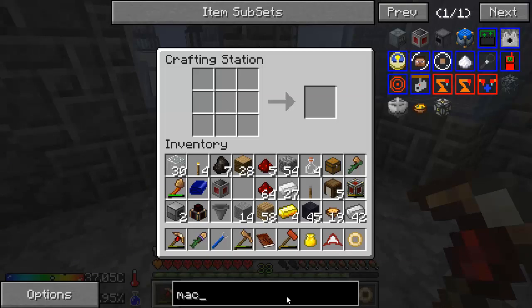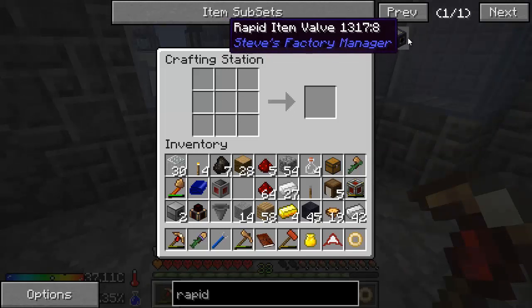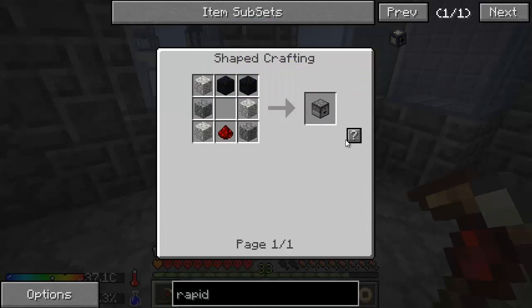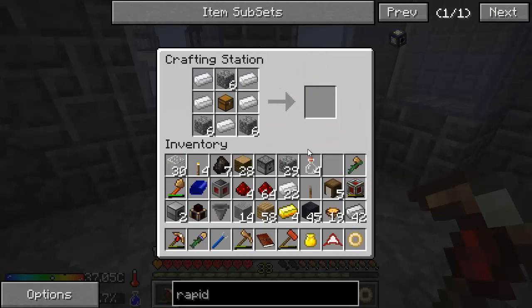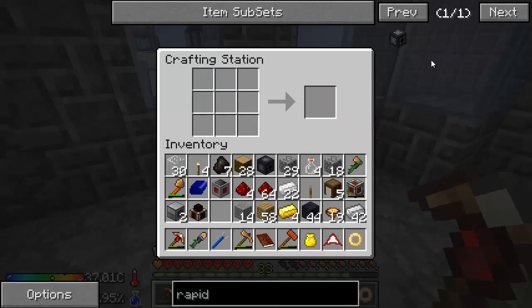I need a rapid item valve from Steve's Factory Manager. This is basically like a vacuum hopper but it works at like supersonic speeds — it's crazy, you guys are going to love how fast this thing works. We need two hoppers and a dropper. Let's make the dropper — that thing's really easy to make. And let's make the hopper. I've got the two hoppers, and that should make that guy. Then we combine that with gold to make the rapid item valve. You could just leave a normal item valve there, but it's just going to make it slower, so go with the rapid item valve.